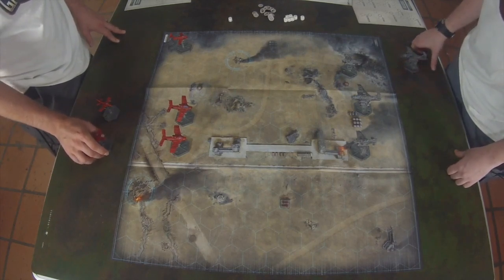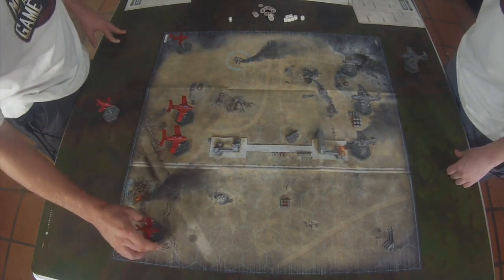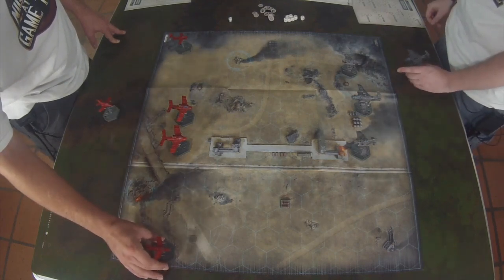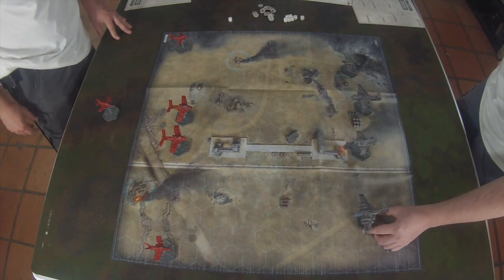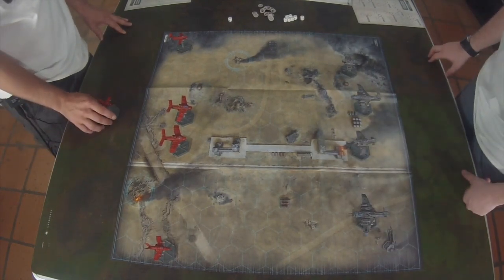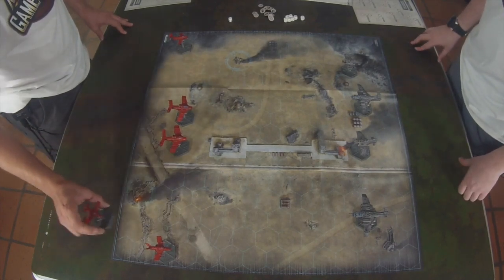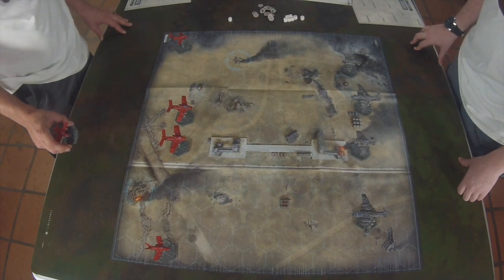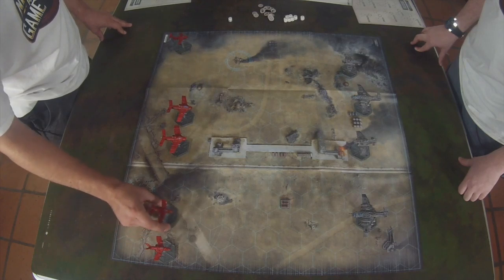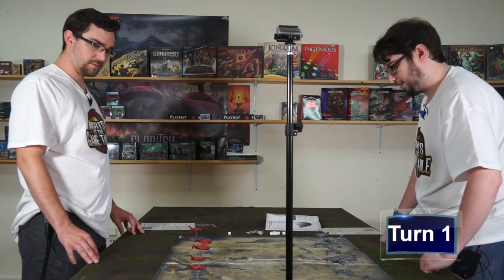Now I just need to put another Dakajet down - he's going to go over here on this flank, actually let's put him a little further forward. I'm going to slap on my Rotter Bomber over here. That's all my planes. So we're set up. Now we go into the first turn and let's do maneuvers.